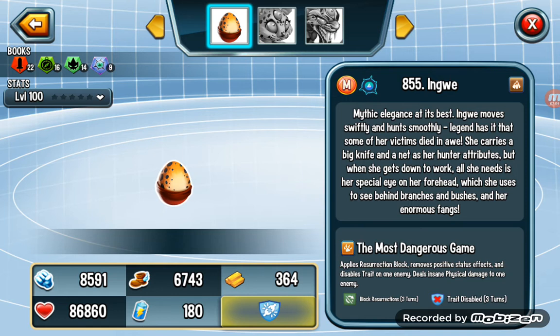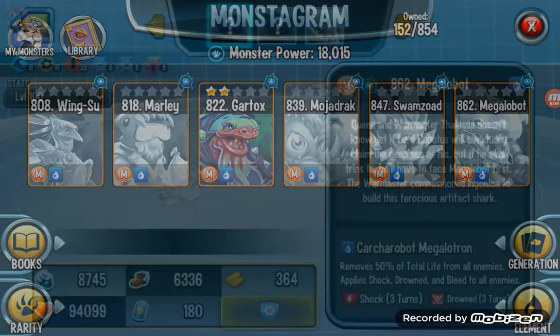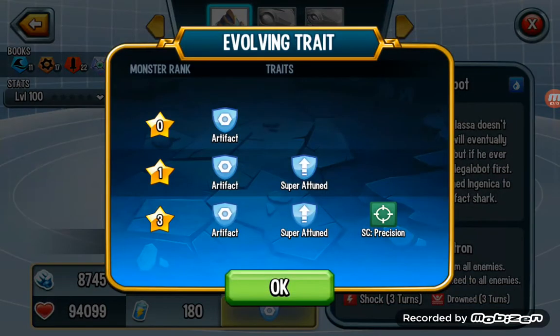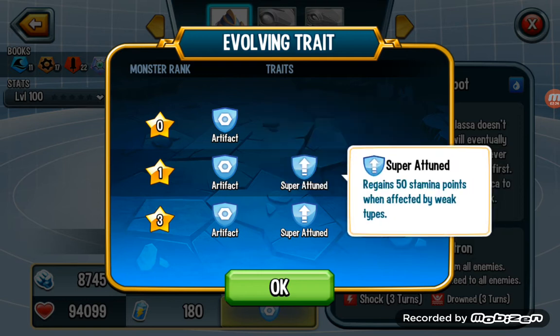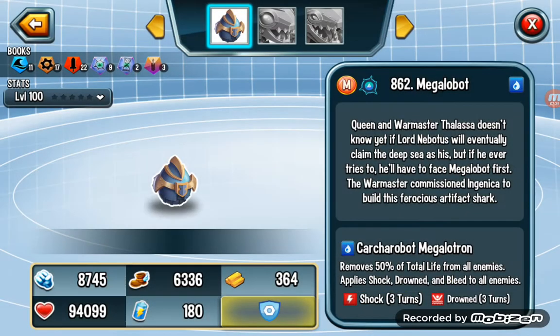Rank 8 is an artifact monster called Megalobot. Megalobot deals damage using damage percentage, so it is good. Also, being an artifact monster, it is immune to everything, super attuned to itself, and also gains and gives position to all allies.